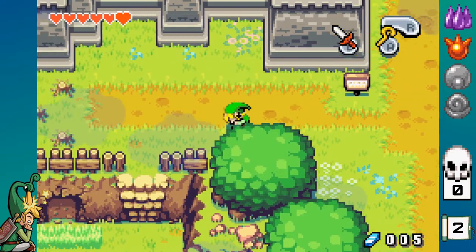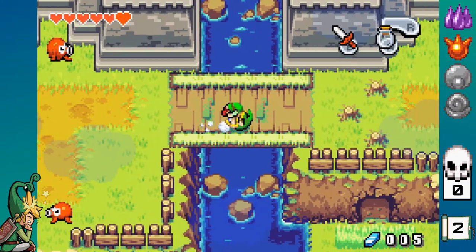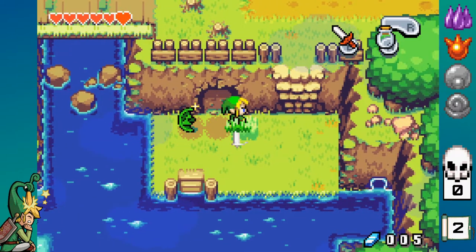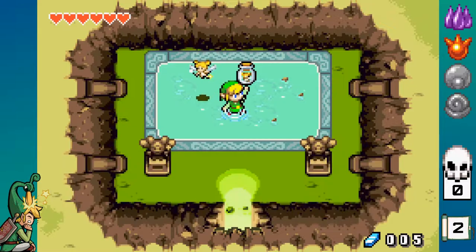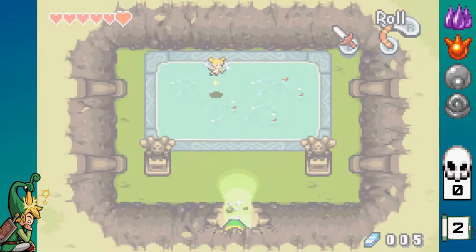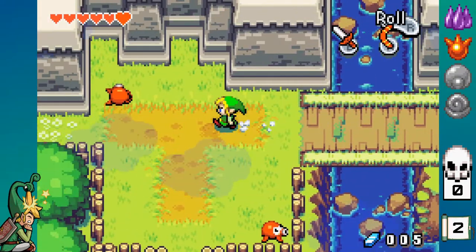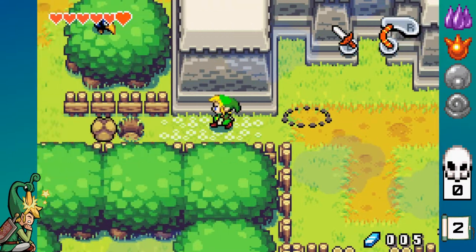So now we're going to South Hyrule Field and we're actually going to go get a fairy. So now we have to go this way.